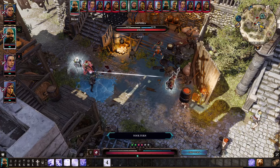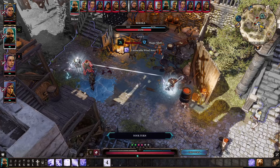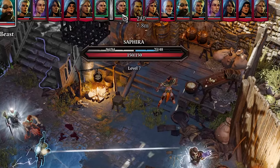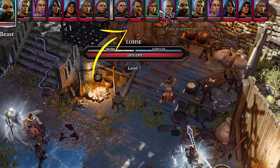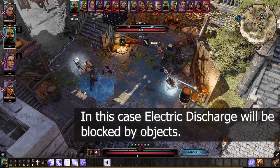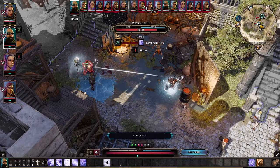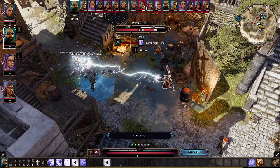Sometimes you can misclick and use a skill on the wrong target because characters are standing too close. To prevent that, click on the ability, then click on that character's icon on the initiative bar. Just make sure that line of sight is good for projectile-type skills like Electric Discharge or arrows, because they can be blocked by objects like trees, statues, barrels, or other characters.